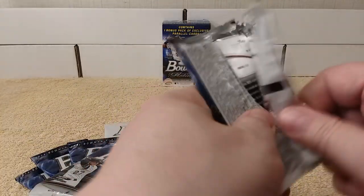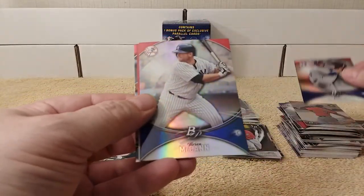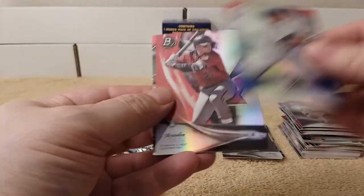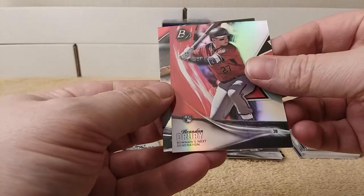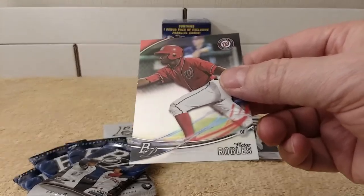Next pack. All right. Cole Hamels. Brian McCann. Brandon Drury, rookie card. And Victor Robles.